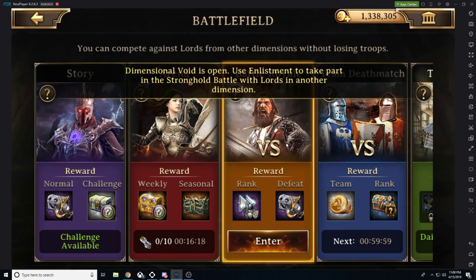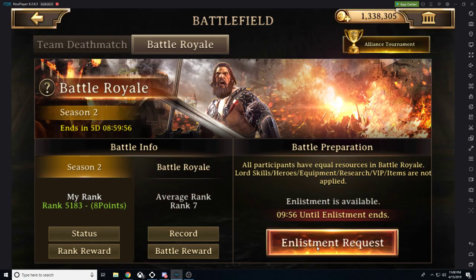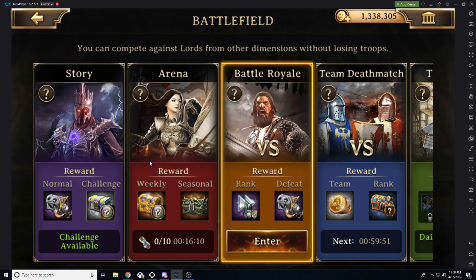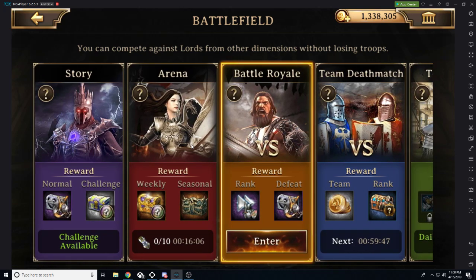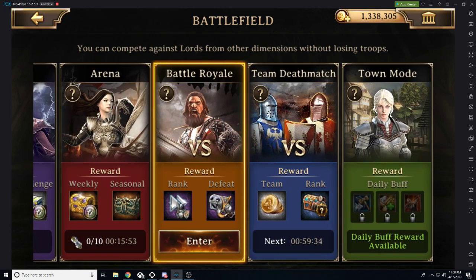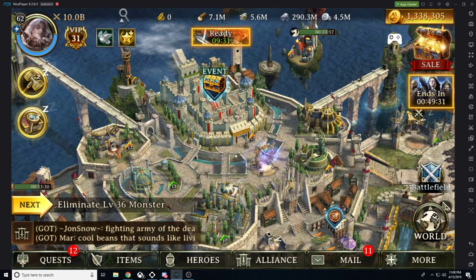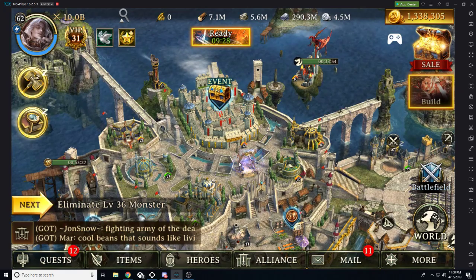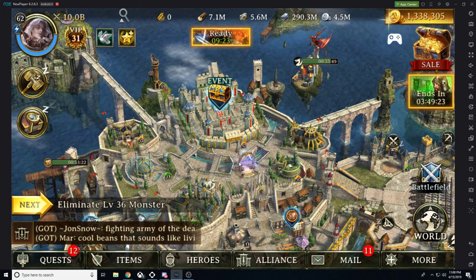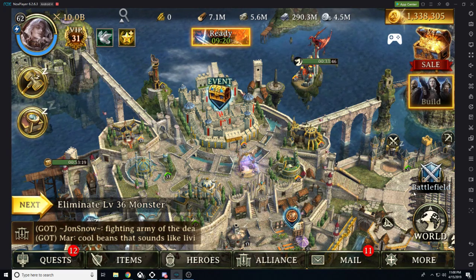There's also alliance team deathmatch — these events happen every four hours. If you take a look at the battlefield you can see this. We're going to go ahead and submit an enlistment request and enter battle royale. You also have the arena, which is a weekly tournament within your own kingdom, plus story mode and dimensional, which you can do at any time, and town mode as well. Those aren't really events as much as battle royale, team deathmatch, inferno, world, solo, and alliance events.